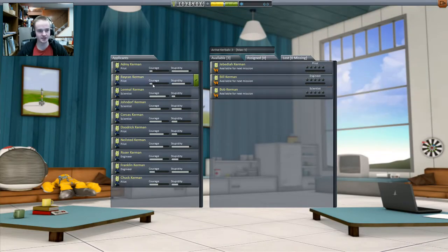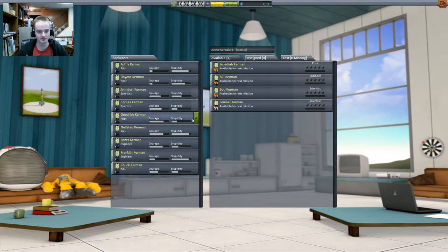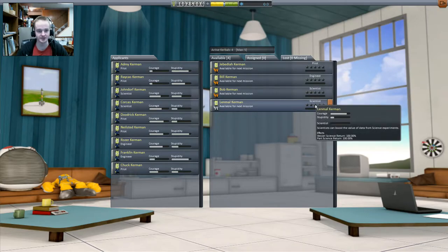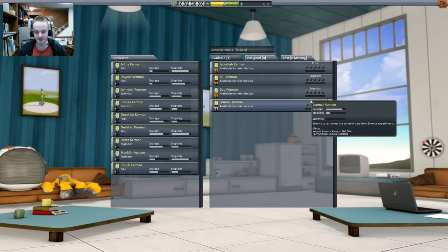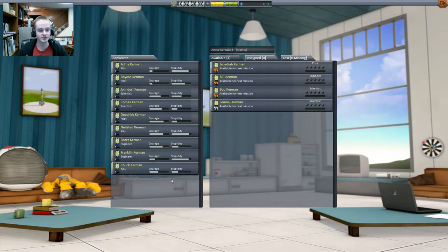They've added skills. There are different people that have different skills and I don't remember what is good. I don't know if a lot of courage means they're really brave, because I think they're starting to make these stats matter a little bit. Like if they're stupid, you're not going to want them to be scientists.